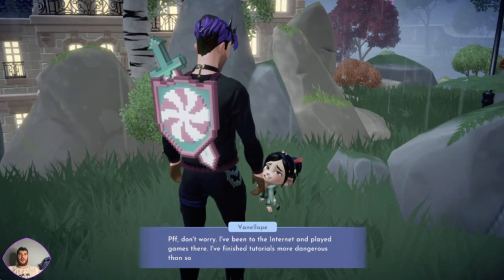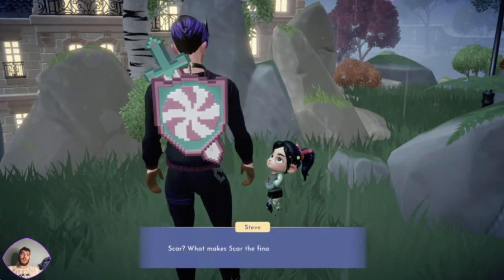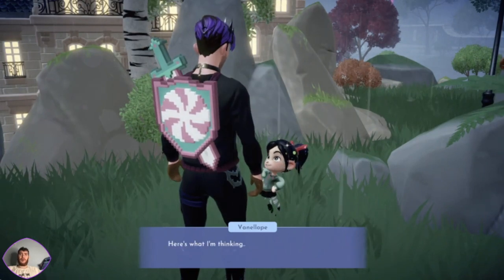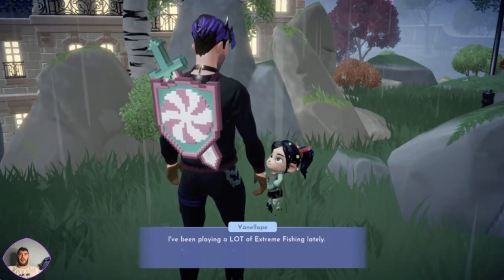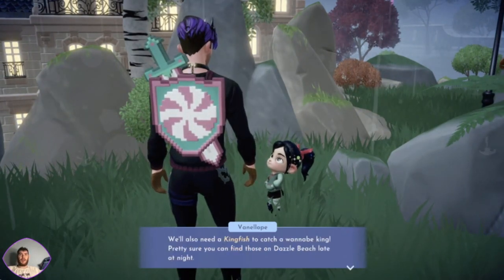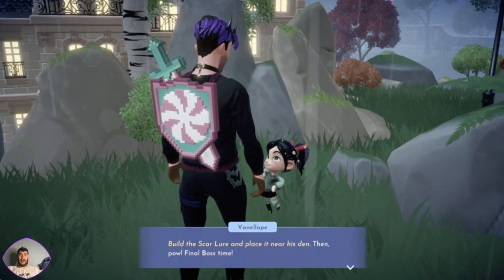Don't worry - I've been to the internet and played games there, more dangerous than some cranky swamp lady. Besides, you have your pixel sword and we have the experience. I think we're ready to take on the final boss - Scar! His lair is a ginormous skull. We make a lure to bring him to his lair and then we attack. We need herring for the trap - they're super slinky, perfect for a scent lure. We need a kingfish to catch a wannabe king - you can find those on Dazzle Beach late at night. And some soft wooden fibre to put the whole thing together. Build the scar lure and place it near his den - then pow, final boss time!